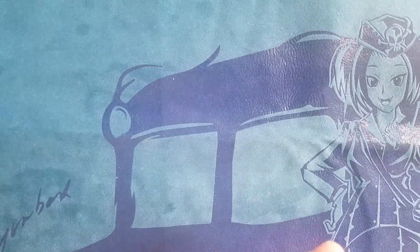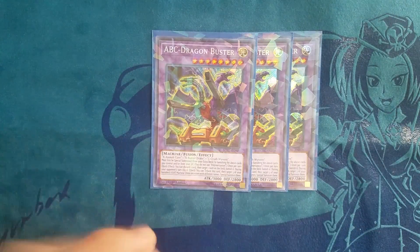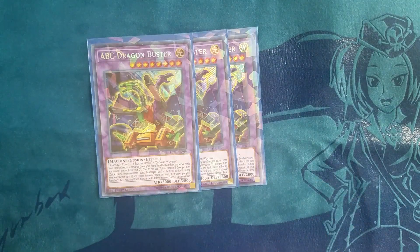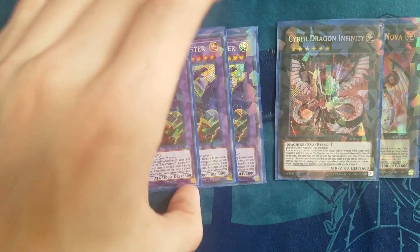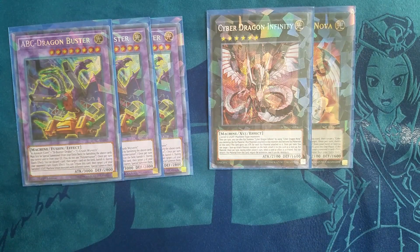Moving into the extra deck, we have three copies of ABC Dragon Buster. I shouldn't have to explain why we're playing three ABC. Then you have your Nova and your Infinity — these are obviously your negations on your ending board, so they're always really, really powerful cards.